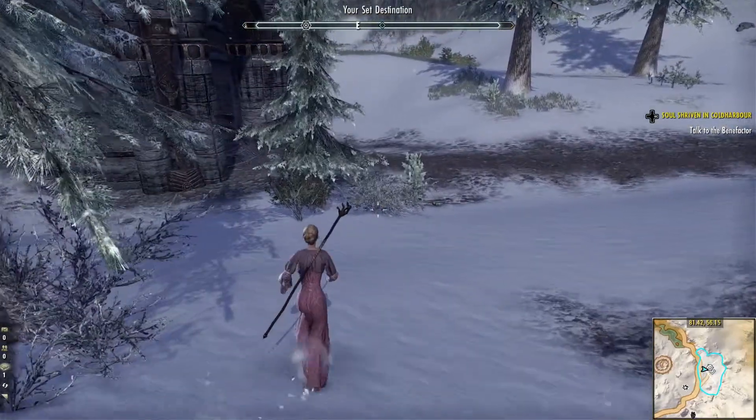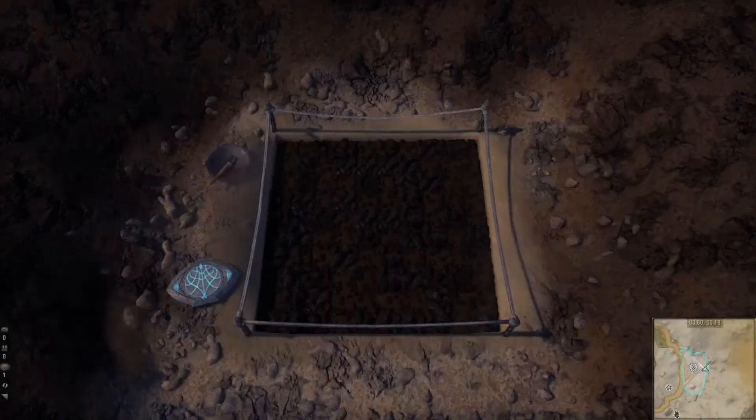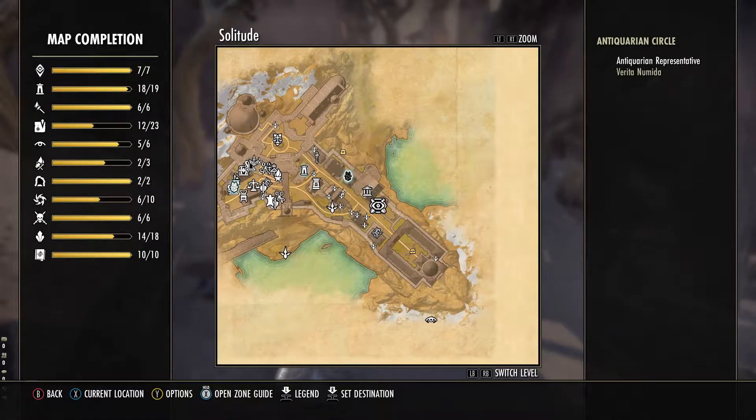Discovering relics doesn't require killing or grouping up. It's a solitary pastime which will reward you with all sorts of goodies. To get started, you'll need to purchase the Greymoor chapter. Once the area is available to you, travel to Solitude to find the Antiquarian Circle.